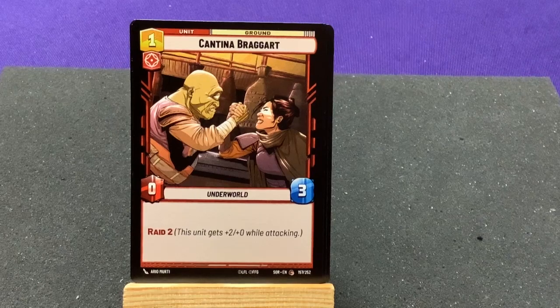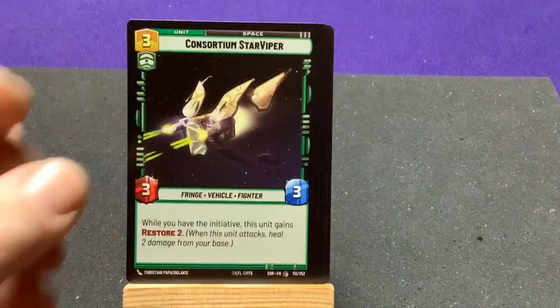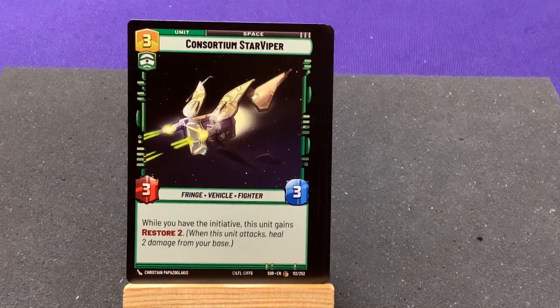Trandoshan Braggart — Raid 2, gets plus 2 while attacking. Consortium Star Viper — while you have the initiative, this unit gains Restore 2. Another reason to try and get initiative.